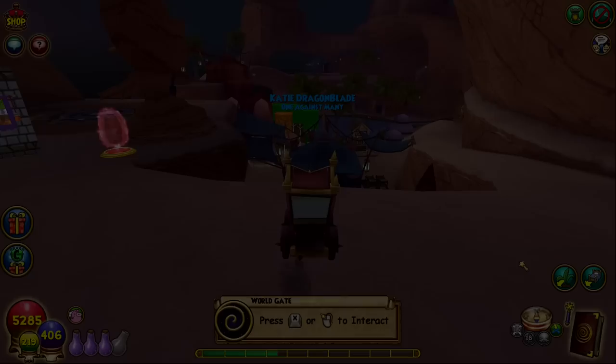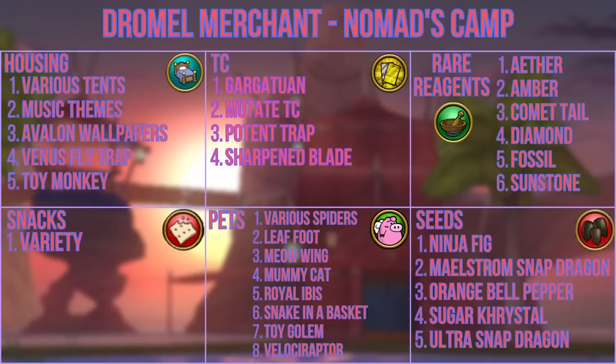The drama merchant can be found in the nomad's camp immediately to the right of the spiral door. He can reward you with various tents and music themes, rare Avalon night-themed wallpapers, the venus flytrap decoration, and the toy monkey. He can also give TCs like gargantuan, mutates, potent trap, and sharpened blade, along with reagents such as ether, amber, comet tail, diamond, fossil, and sunstone.